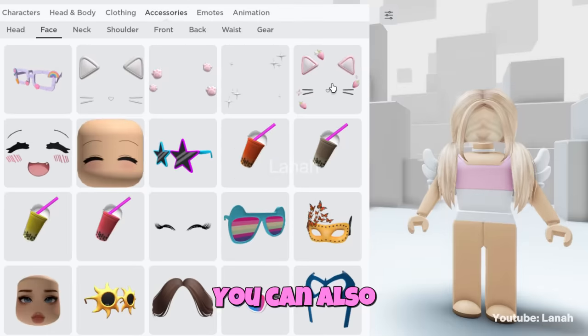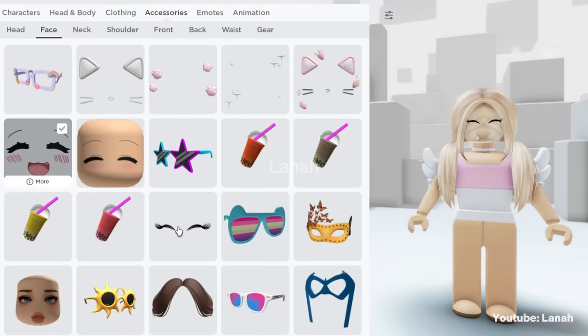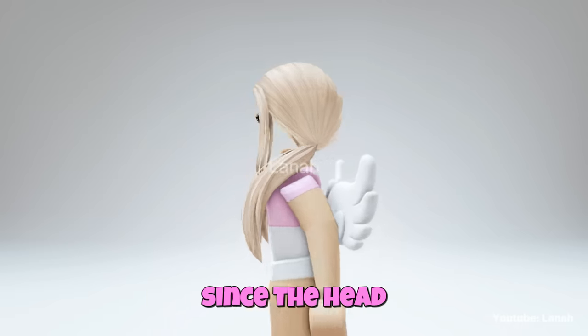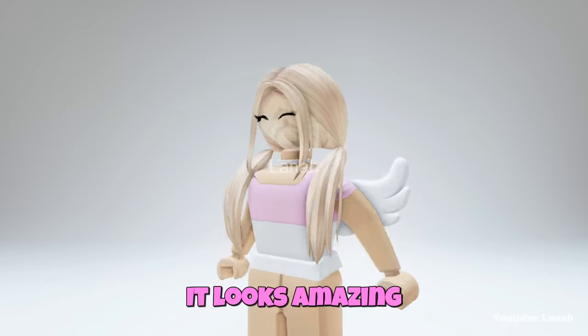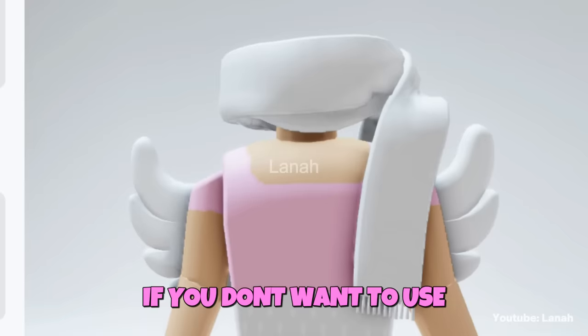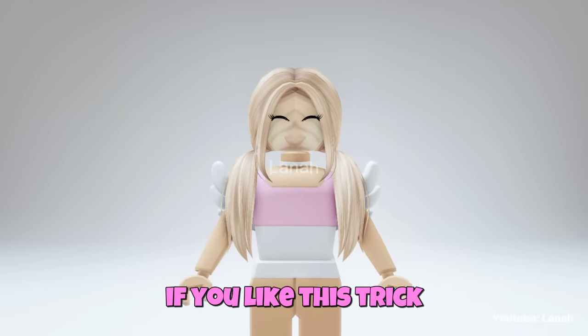You can also put on some face accessories. Here's the final result — I like this trick since the head is completely free and can be entirely covered. It looks amazing. You can also wear a scarf if you don't want to use the R6 body type. Let me know if you like this trick.